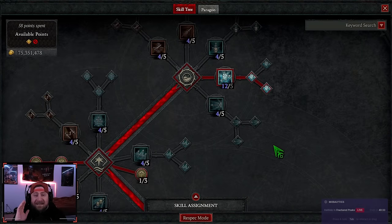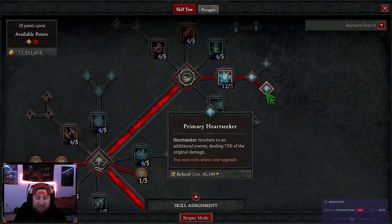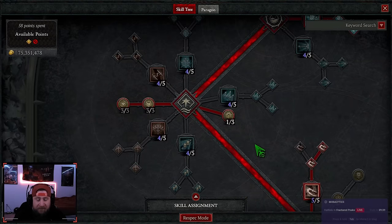This is a basic attack build — we are doing heart seeker all the way into primary heart seeker so that it ricochets, dealing 75% of its original damage. The reason we're doing heart seeker is because of the huge lucky hit chance this attack has. Not only that, when we critically strike we gain increased attack speed, and you double the amount if the enemy is vulnerable. This build is purely a lucky hit chance plus vulnerable build.